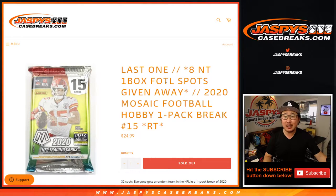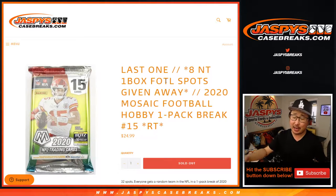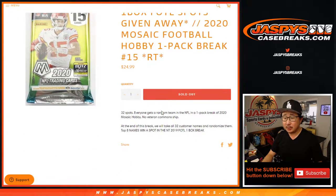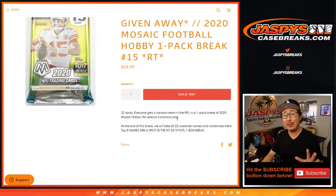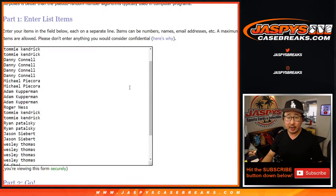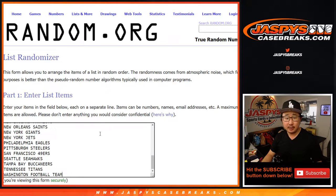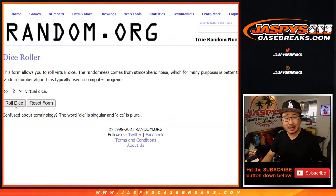Hi everyone, Joe from JazzBeastCaseBreaks.com coming at you with a quick little Mosaic football hobby pack break. Random team number 15 — that's the last one to fill that NT first off the line. We'll do the break itself first and then re-randomize everybody's names with a different dice roll to see who wins those final spots. Thank you to everyone here for getting into it. There are the teams right here — let's roll it.